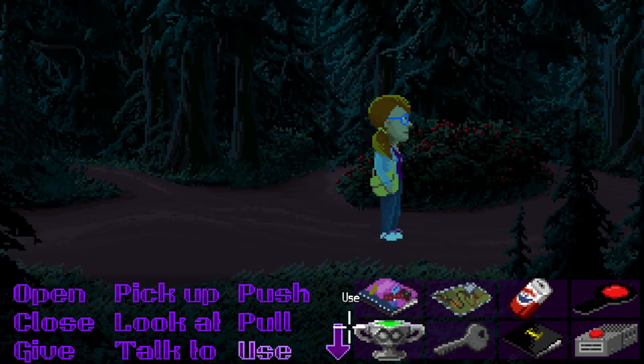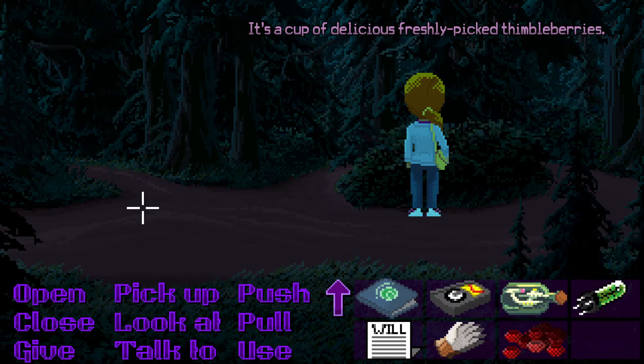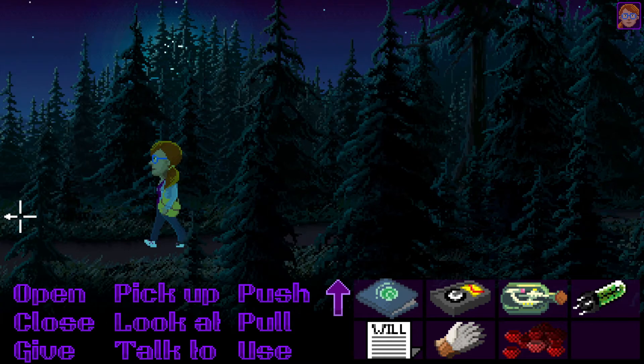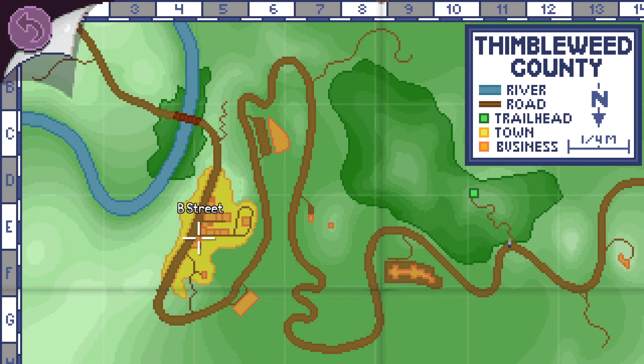Use this with the glass — with the berries. After long minutes of furious berry picking, we've got a cup of delicious freshly picked Thimbleberries. Perfect — got them! Let's go back now. That was easy — let's use the map and head to B Street.